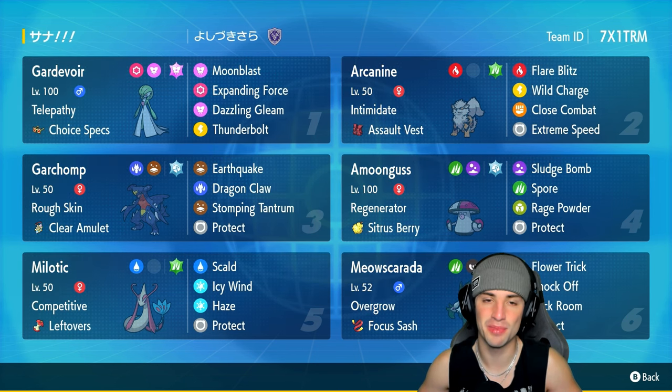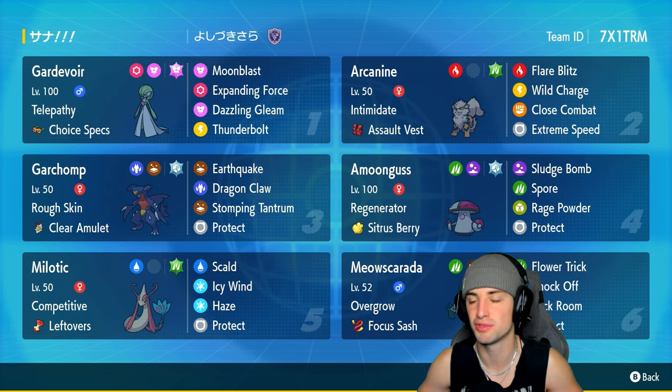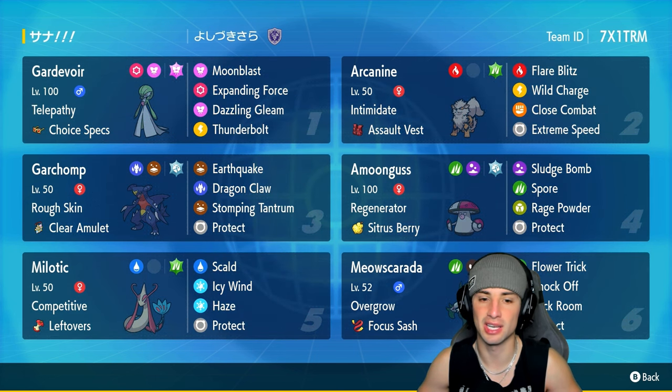We also have Garchomp — everybody loves Garchomp, such a strong Pokemon especially in a format with less power, no legendaries, no paradox Pokemon. Garchomp is officially back doing a lot of work. It's got Rough Skin, the Clear Amulet, rocking Earthquake, Dragon Claw, Stomping Tantrum, and Protect.